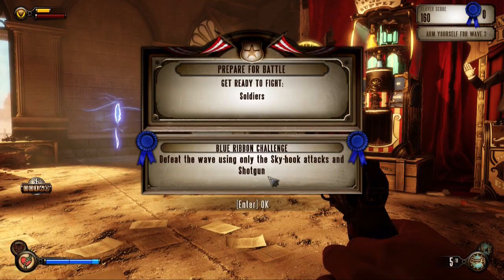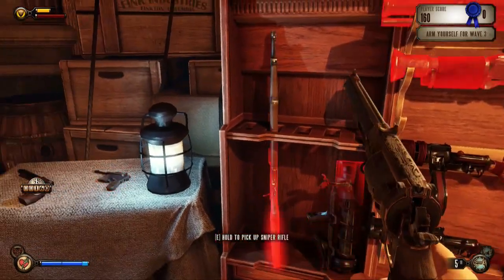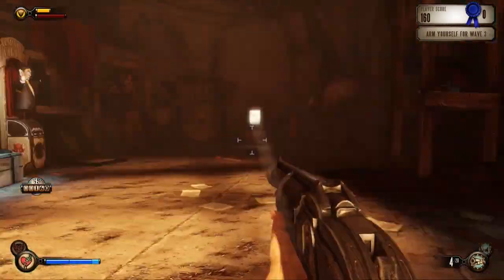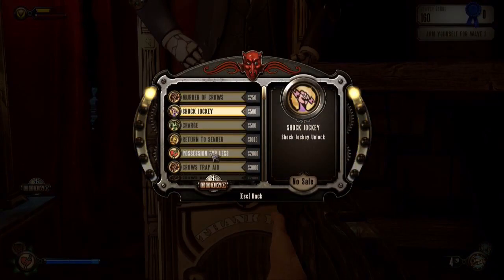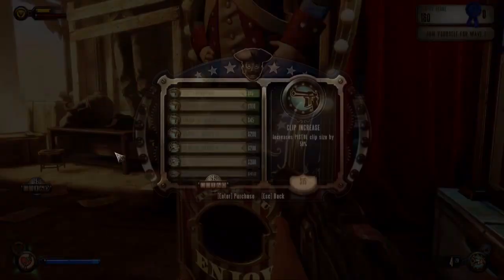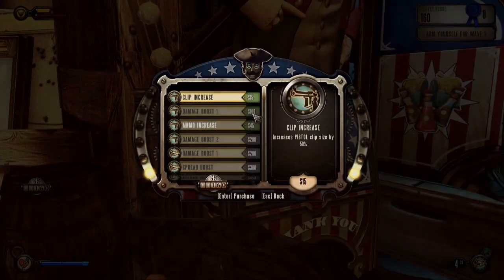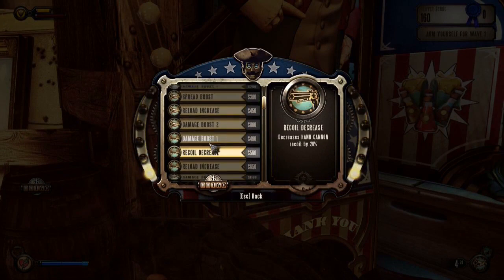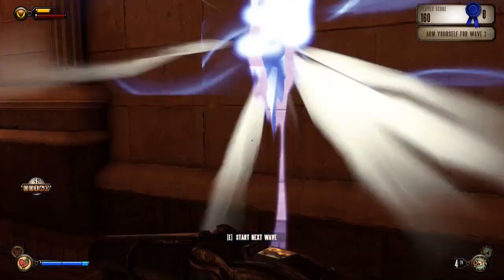Defeat the wave using only skyhook attacks and the shotgun. Well, that's probably possible if I trade out my hand cannon for the shotgun. How much money have I got now? One hundred and sixty. I would really like the possession cost reduction - two thousand! Well, we aren't going to have that any time soon. They've reduced those damage increases quite a lot - fifteen hundred. It looks like the more powerful the weapon, the more expensive the damage upgrade, so it's encouraging me to use the pistol for these earlier ones.